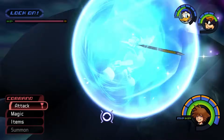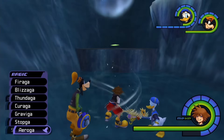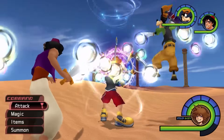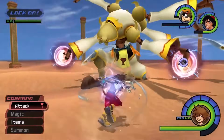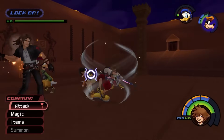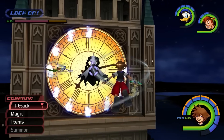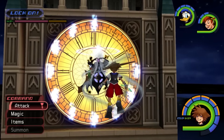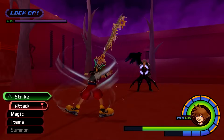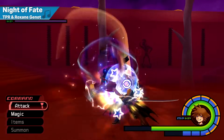Once Sora had Aeroga, most fights in the game became significantly easier. The spell surrounded Sora in protective winds that reduced damage taken, while also dealing constant damage to any enemy that came into contact with the winds. It also deflected most enemy attacks and projectiles, which trivialised the mechanics of many enemies and bosses. For example, Yuffie's basic shurikens couldn't harm Sora when Aeroga was up. A single cast of Aeroga could last a long time, especially if Sora had a high MP keyblade equipped, because the duration of the spell was equal to 18 seconds plus Sora's maximum MP. Given Aeroga cost only 2 MP to cast, an MP-heavy Sora could keep it applied for the entirety of most fights, including superbosses.